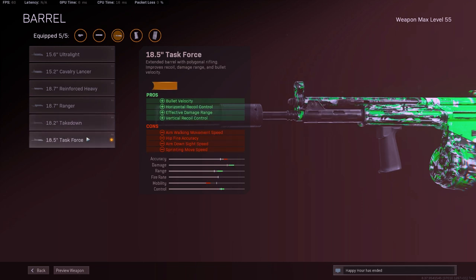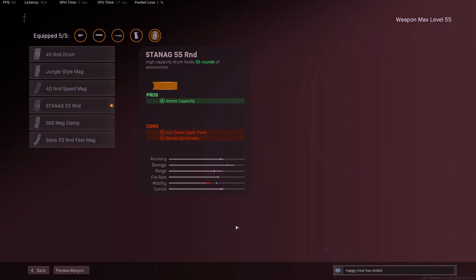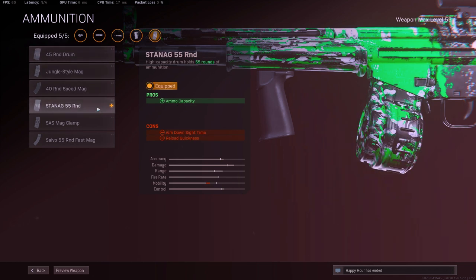If you get really comfortable with the recoil of the rifle, you can run the Ranger instead, but if you're starting out I'd recommend the Task Force. You're using the 55 round Speed Mag because it gives you the max amount. You can run the 45 and it'll feel like the A-Max, but everyone complained the A-Max didn't have enough ammo — so run the 55, it should be fine.